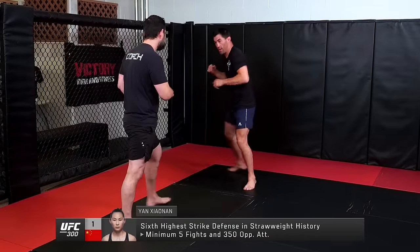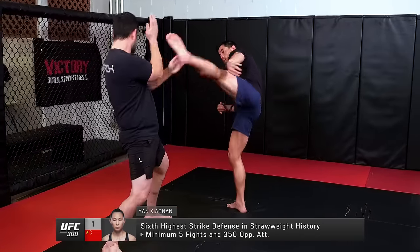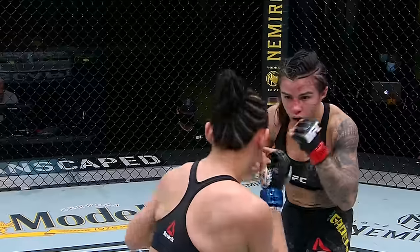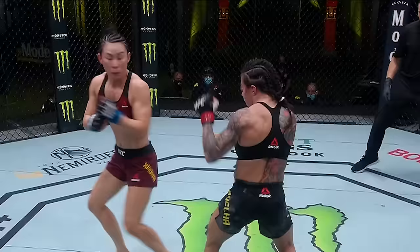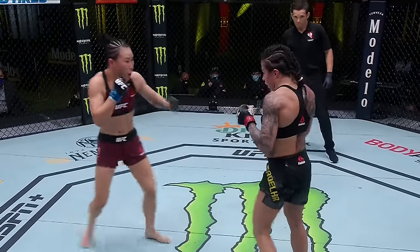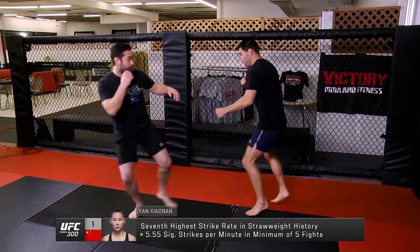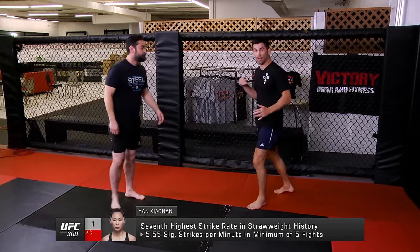Xiaonan — always moving, always bladed, always flipping stuff up. She also throws a lot of spinning attacks. Yan Xiaonan has had a lot of success at distance, throws the spinning back kick just there. After she does this and gets you biting, when you go to return, she'll pull you and land her own right hand also.